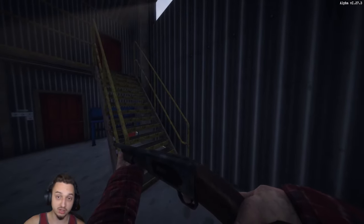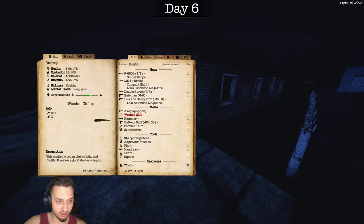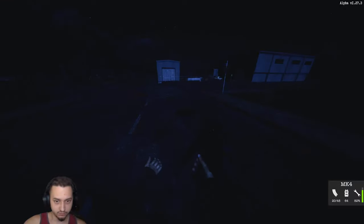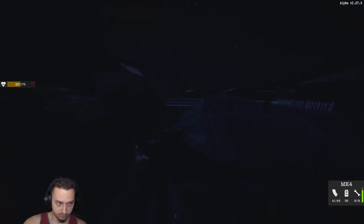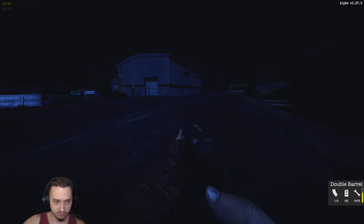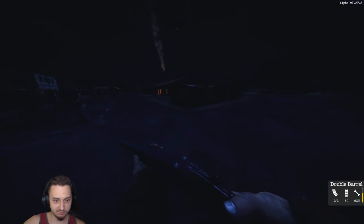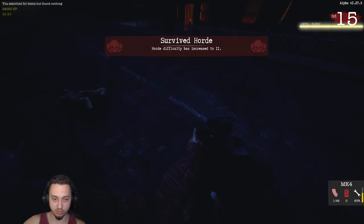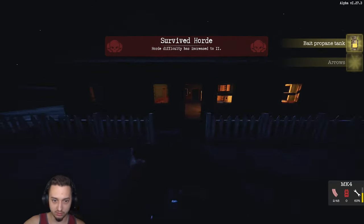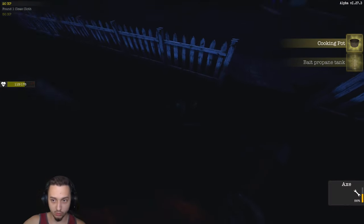Bonus round — we take on a horde with the MP5 fully decked out. We make a campfire and mow them all down easily, training them around. The vehicle gets attacked again by a stray zombie — that sucks. We finish the horde, earn some XP, and unlock arrows. We get two bullets and unlock new crafting. We also finally remember we have the cooking pot. Overall a great run to close out the video.